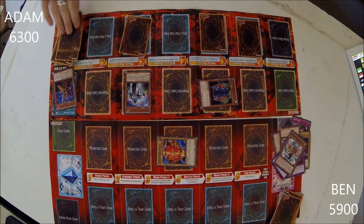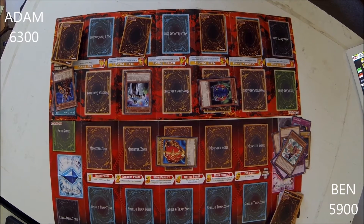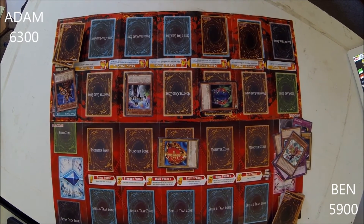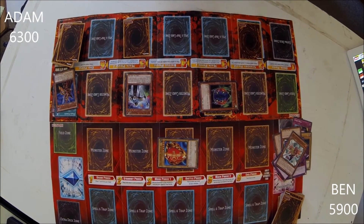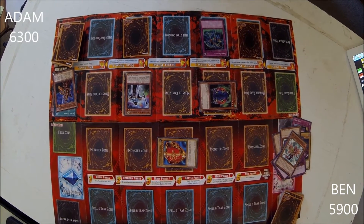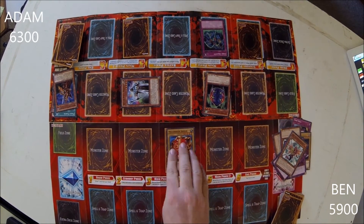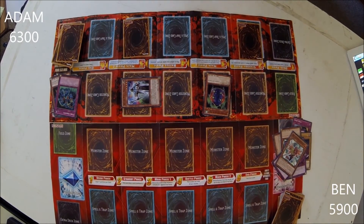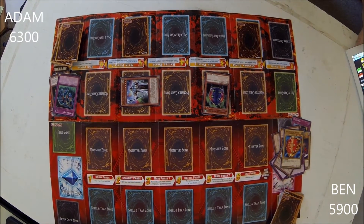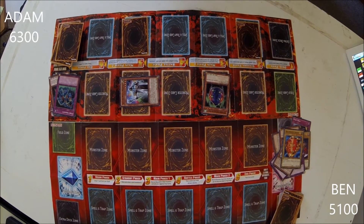I draw. I activate my trap — Zero Gravity — which changes the battle positions of all face-up monsters on the field. Next, I attack your Millennium Shield with Four-Star Ladybug of Doom, dealing you 800 damage to your life points. And now I end my turn.